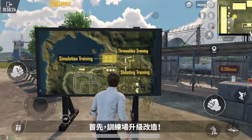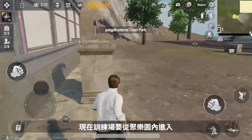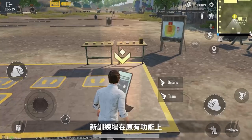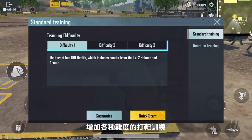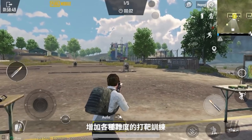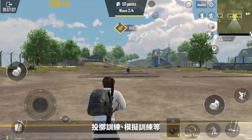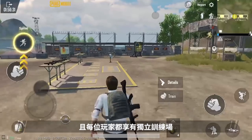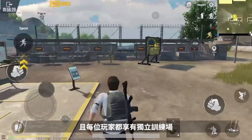First of all, the training grounds have been remade. Now you'll have to enter the training grounds from Cheer Park. On top of the original features of the training grounds, there are now various difficulty levels for shooting range training, throwing training, simulation training, and so on. And each player will have their own exclusive training grounds.